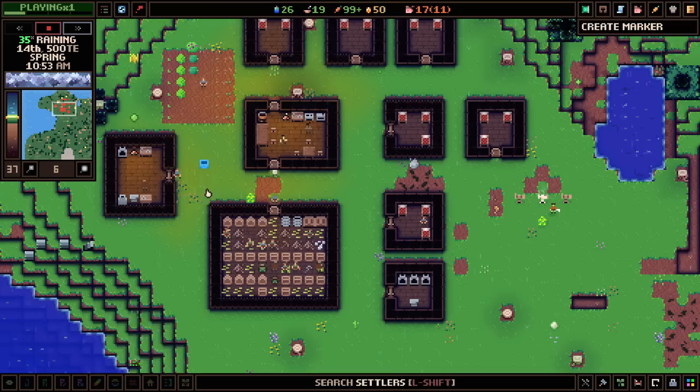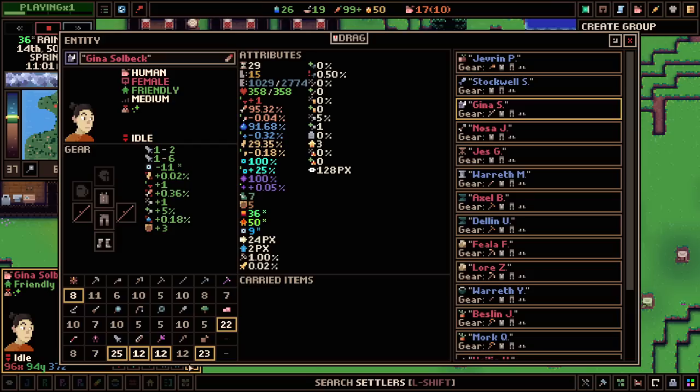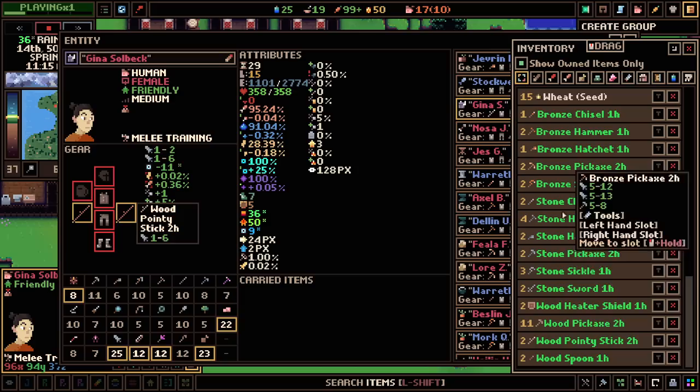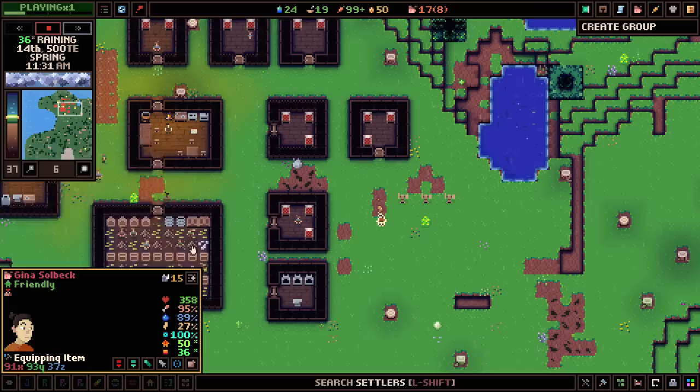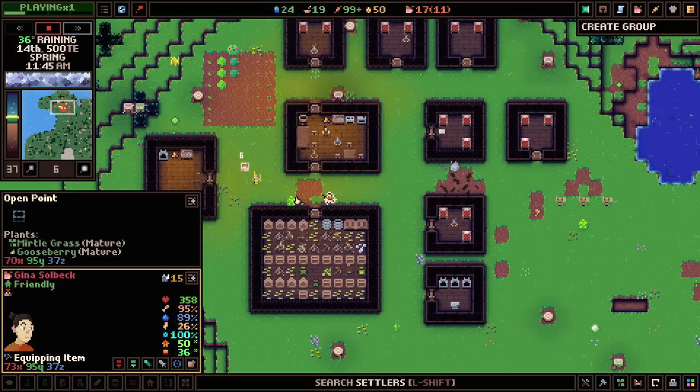I don't think this colony has a well yet — let's put one over in this area of town. With the equipment system, when you click on their equipment slots it opens a colony-wide inventory, and you just click and drag Diablo-style. There's the sword, and there's the heater shield. What you'll see now is she'll go off from training and pick those items up from the stockpile. But we're running out of time for today.